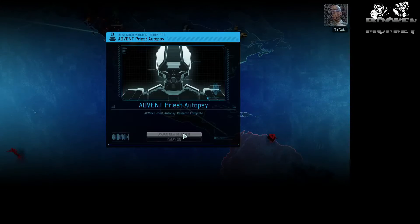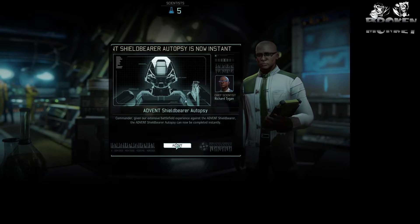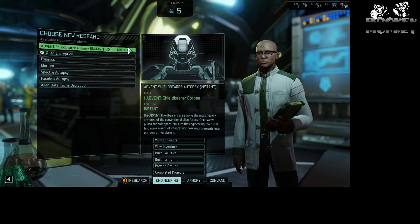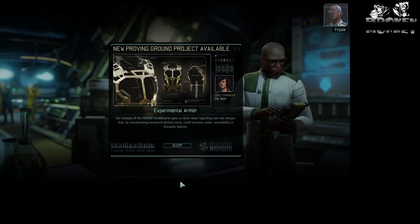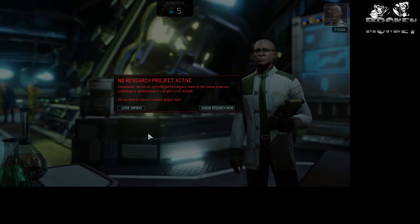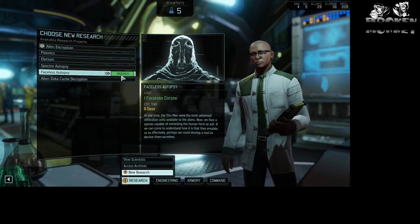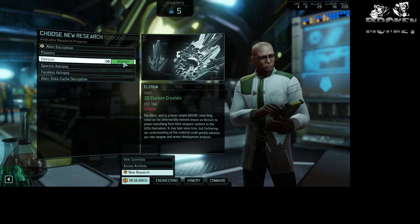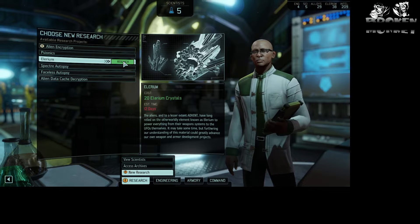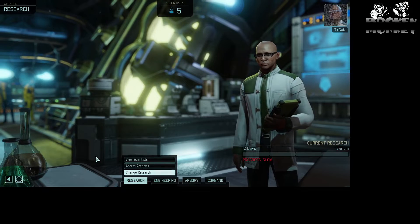Priest Autopsy comes up - these findings will prove useful to our ongoing efforts. Shredder - oh it's instant! I'll take that instant. That gets us Experimental Armor from their various research. Assigning research now: Encryption, Faceless Autopsy six days, four days for the Spectre. Lyrium is going to be 12 days but that's really gonna help us. Yes, we'll begin our research immediately.